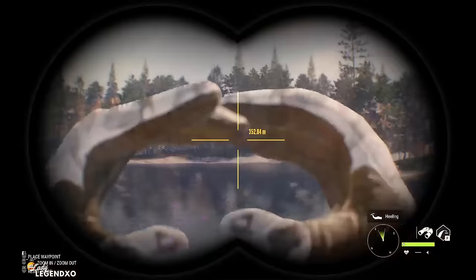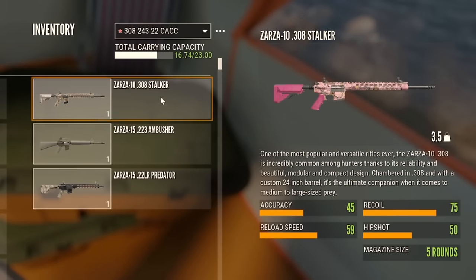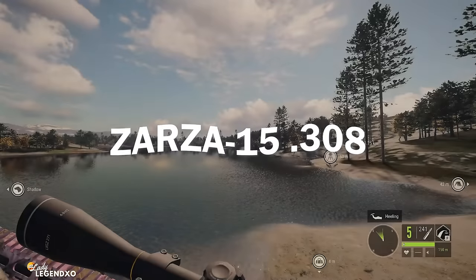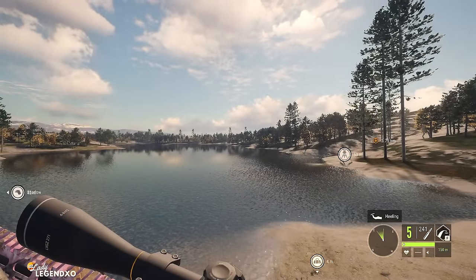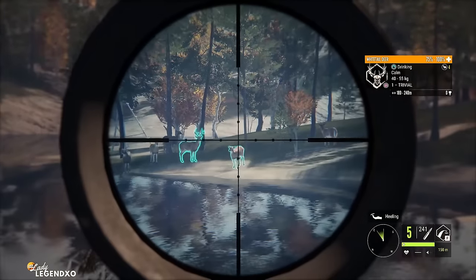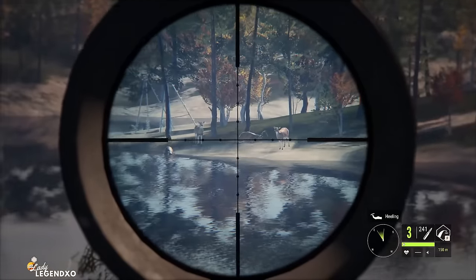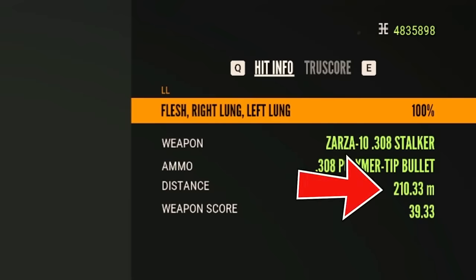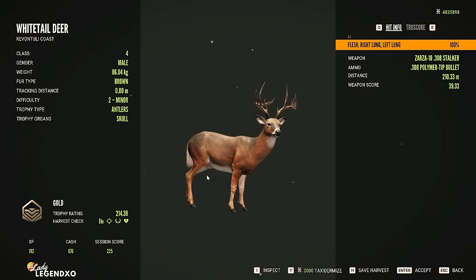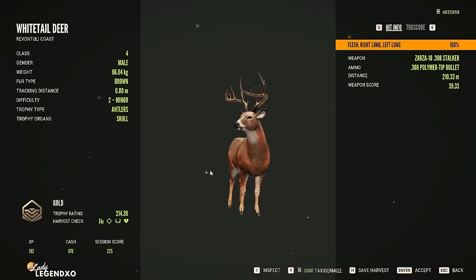Coming in at number 2 is the Modern Rifles DLC, which comes with the Zarza .308, the Zarza .223, and the Zarza .22LR. The Zarza .308 is my absolute favorite class 4-8 rifle in the entire game. It is a little quieter than the rest of the 4-8s and I love how it handles — I use it regularly on my whitetail grind. We got a double lung shot from 210 meters and absolutely splattered this whitetail. It is probably the most popular 4-8 in the game.